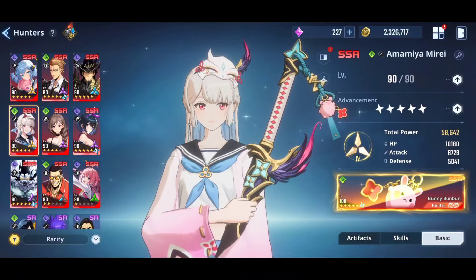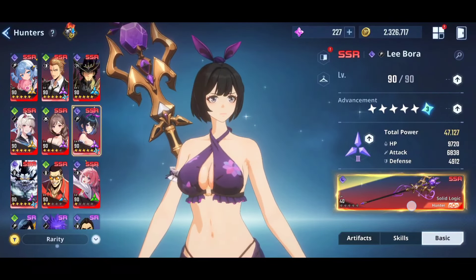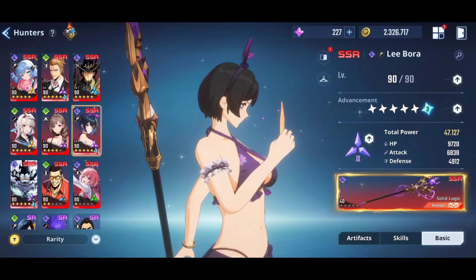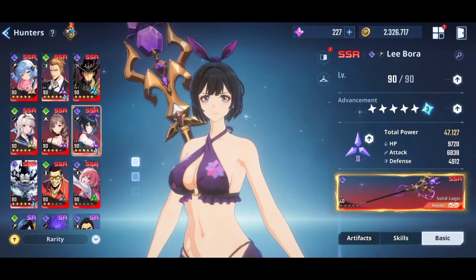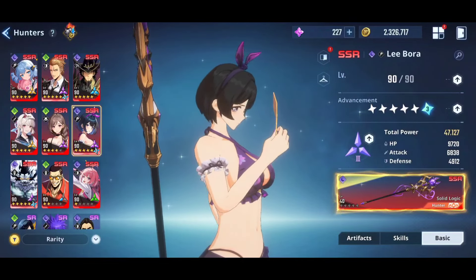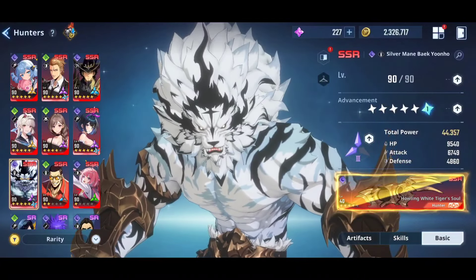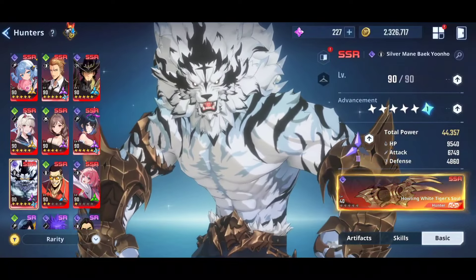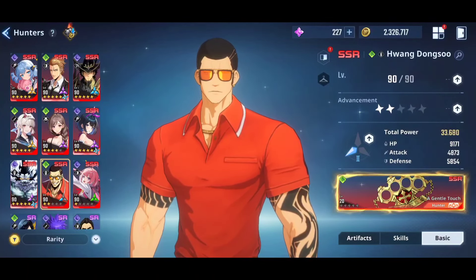Silvermane's survivability is very bad in this fight, so I'll generally recommend against using her. I will test her out and make different videos based on every single team against Baron, showing the best teams with proper timer testing. Wong Dong-Soo has no use here whatsoever — forget this character exists until he gets a significant buff. SR characters won't be usable here either. These are the characters you need to build for this fight specifically — you only need one team.